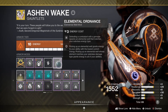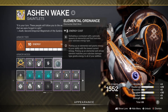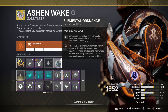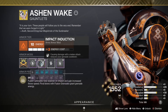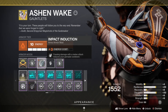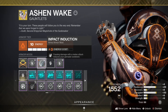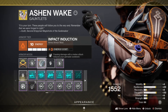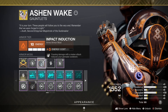On Ashen Wake, run solar affinity with Elemental Ordinance — so when you defeat a combatant with your grenade it spawns a solar elemental well matching your subclass. Also run Impact Induction: causing damage with a melee attack reduces your grenade cooldown. Since you're using the Throwing Hammer, you can hit someone with the bonk, go pick it up, and loop that to get your grenade back fast if you don't have it.